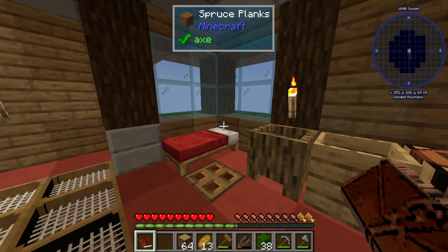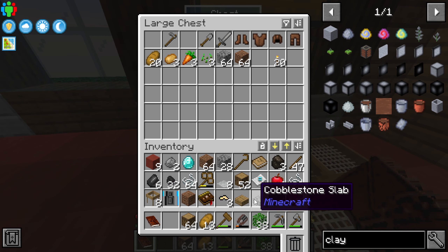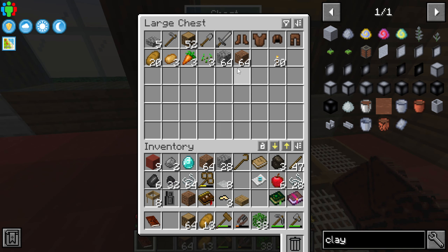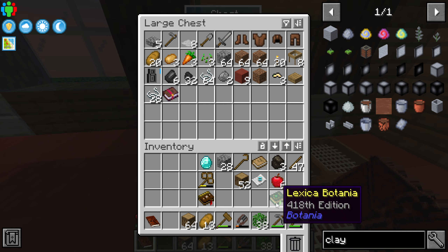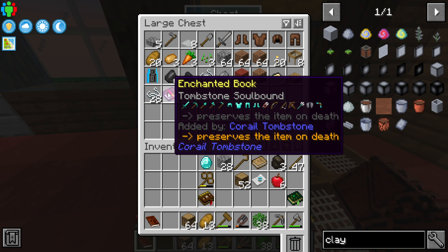We can do a little bit of inventory sorting, just toss everything inside the chest and leave it there. I didn't really get to do anything because I had to do some real life stuff.